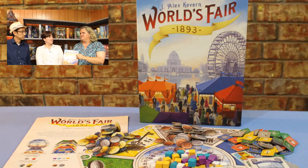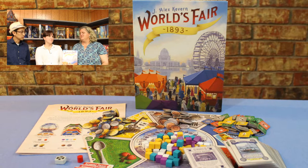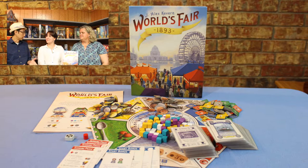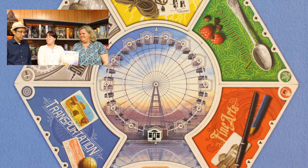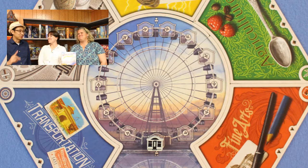A lot of area control games just have you control the area and that's the main point. But in this one you had red super controlled, but you didn't have a red card. So you're getting the points for it, but not getting the chips. There's a balance between those two things. That's the mechanic that caught on at the very end for you. It happened to me like two or three times too — controlling an area without having a card for it.